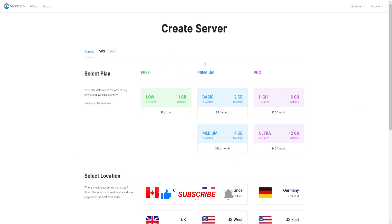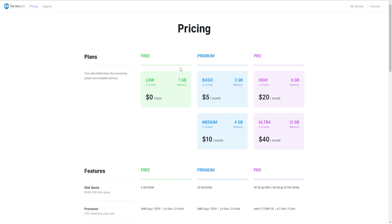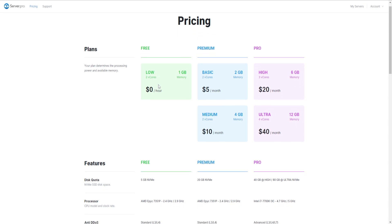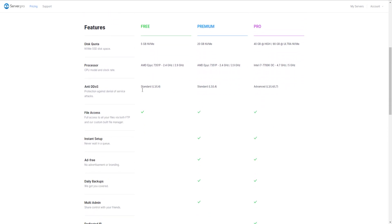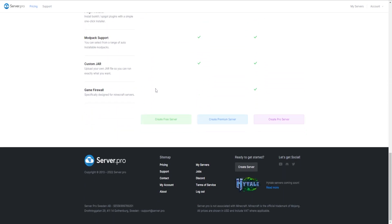Once you have signed up or logged in, they should bring you over to a page just like this one. If you can't find this page, all you've got to do is click on pricing up here and it should bring you straight over. What you're going to want to do is click on the first plan — one gigabyte, the free server for zero dollars. Come down and click on 'Create Free Server'.